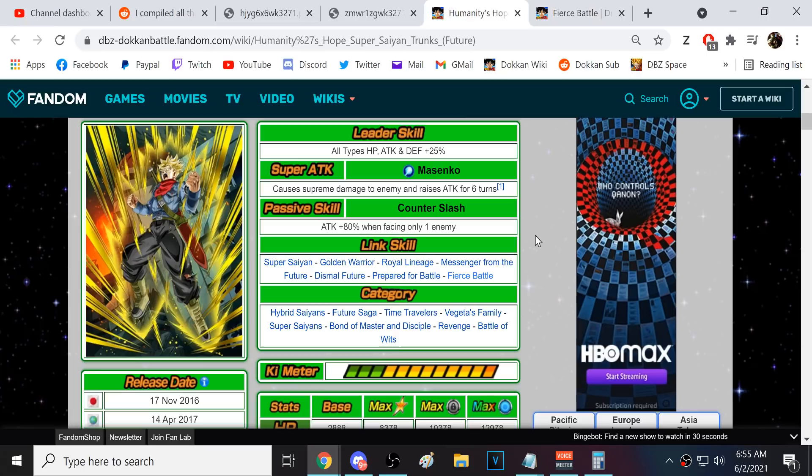It's impossible to know what he's going to do because his passive is 80% ATK when facing only one enemy. If he gets something like 50% ATK and DEF for six turns like the Bio Broly trio got, this guy could be a monster. Look at all the category teams he's on — Vegeta Family, Time Traveler, Future, Hybrid Saiyan, Bond of Master, and A Cycle of Revenge. All these teams need help, so this guy would be major.